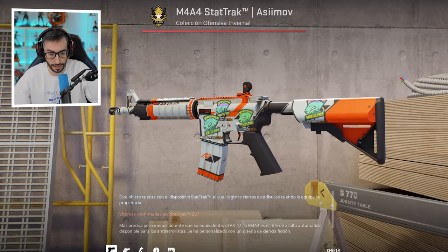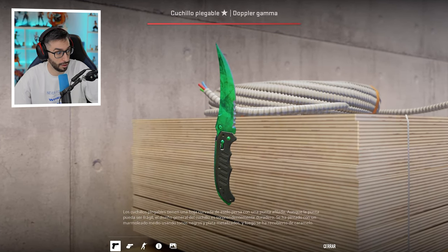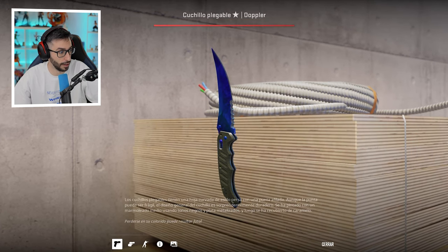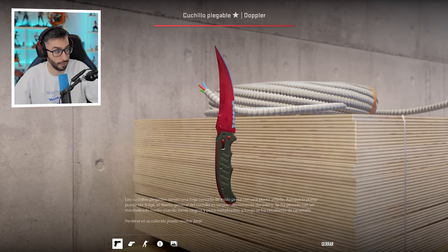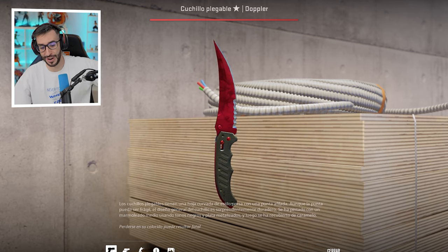More knives: a Flip Knife Emerald, number 4 in the world, float 0.0007. Also a Flip Knife Zafiro, number 2 in the world, float 0.0004. And finally a Flip Knife Ruby, number 3 in the world, float 0.0005.